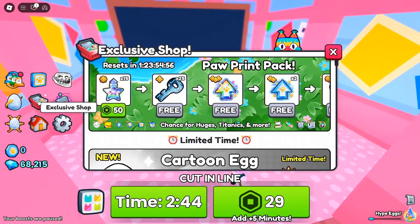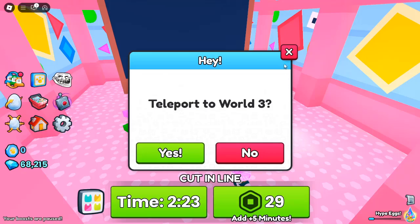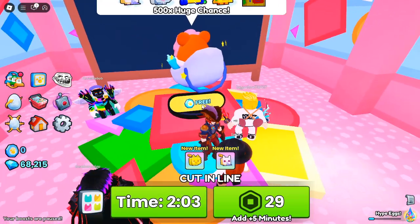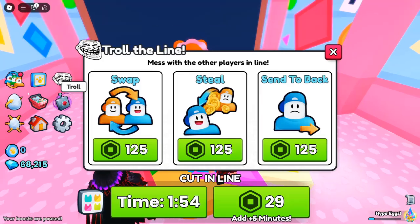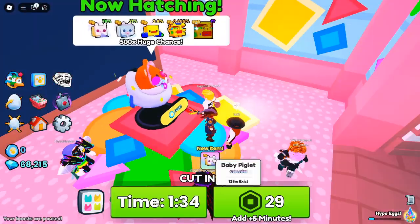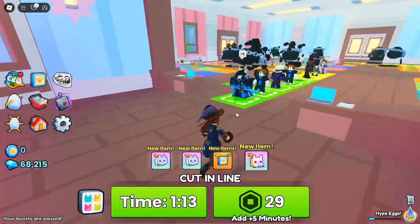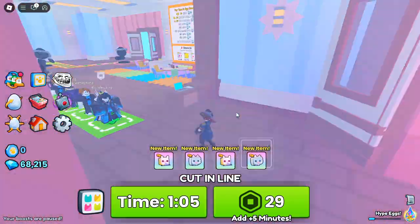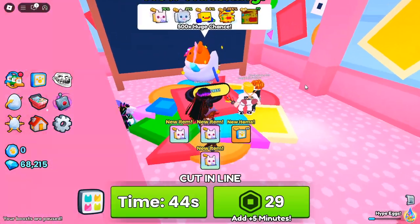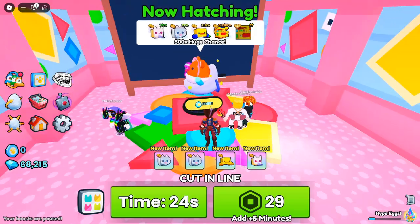The update also brings exciting new event features. Auto-cut lets the game automatically cut you in line as soon as possible — it's available for everyone, so sit back, relax, and enjoy the progress. The Egg Room is a vibrant, colorful room featuring an egg with a 500x huge chance, though the odds of getting in are slim. Hidden away is the Secret Room, a playground full of surprises — can you figure out how to access it? The rewards within could be more than worth the effort.